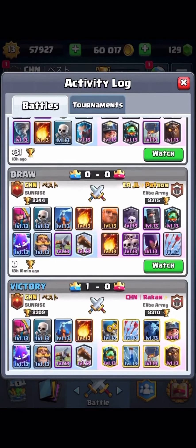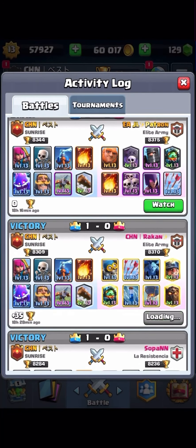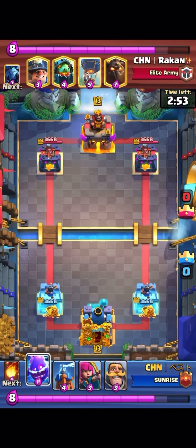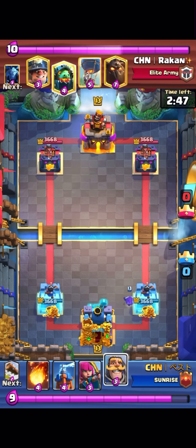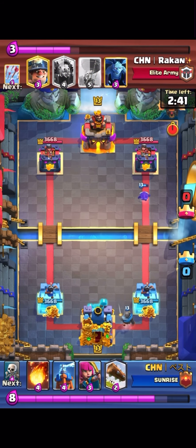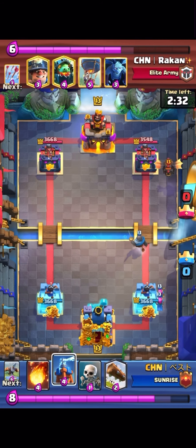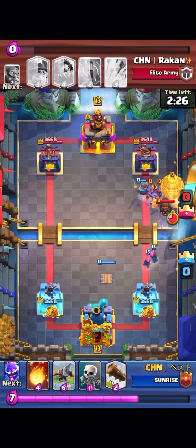The next replay is against a Rocket with Balloon, Arrows, and Zap, and I'm using Expo. In this matchup I always like to go Expo same lane as Lava Hound. The reason I don't go Expo opposite lane is because if they have a front Dragon, I can't use Archers or Tesla to help kill it. Going same lane, I can go Archers and use Skeleton or Ice Spirit to track the front Dragon, forcing them to spend Elixir. I cycle Archers first since I know he has Arrows, so I can cycle back to the other one if needed.